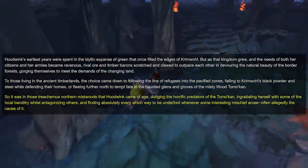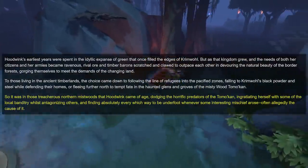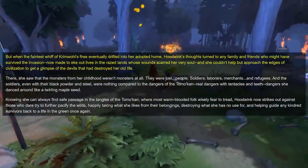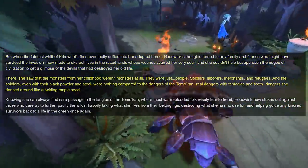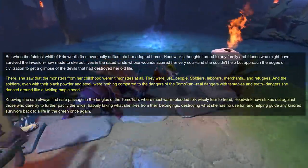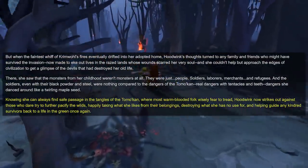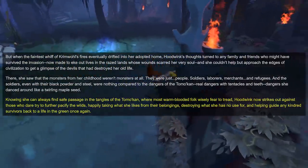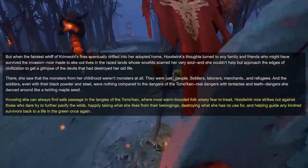Hoodwink came of age in Tomokan, learning to dodge predators, integrating herself with local bandits while antagonizing others, and grew into a mischievous personality. When the barons of Crimwall expanded their conquest to Tomokan, Hoodwink remembered her people who had suffered at their hands. When she confronted those she had considered monsters as a child, they turned out to simply be people — soldiers, laborers, merchants, and refugees. Knowing she can always return to the Tomokan if needed, Hoodwink now strikes out at those who dare to further pacify the wilds, taking whatever she wants and helping guide fellow woodland creatures back to a life of green.